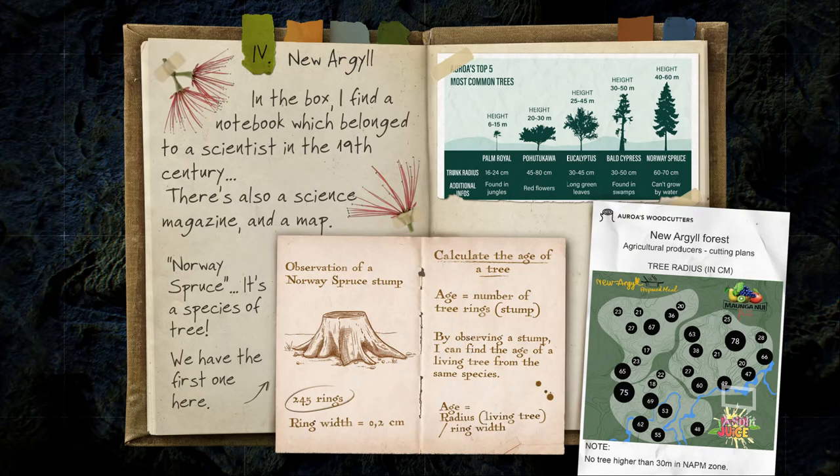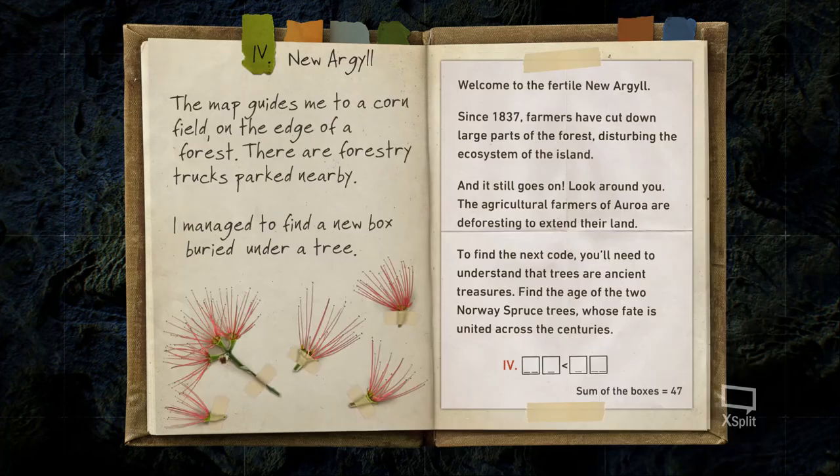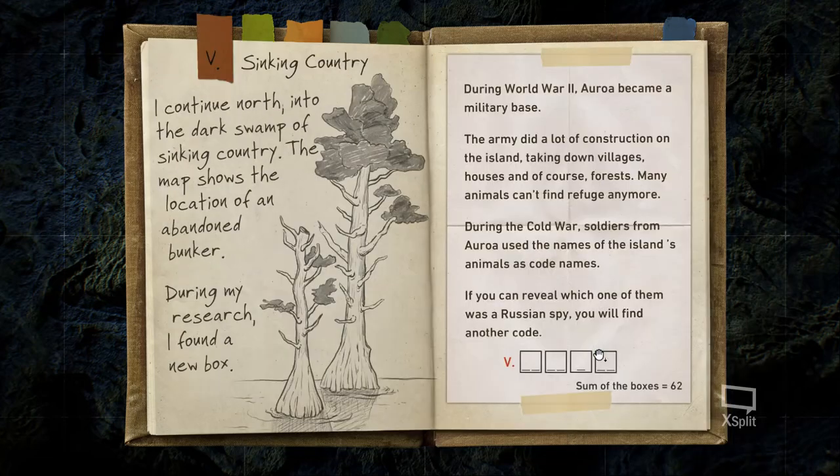Let's verify code four: 24 + 5 = 29, + 3 = 32, + 15 = 47. That matches the required sum of 47, so it's correct.